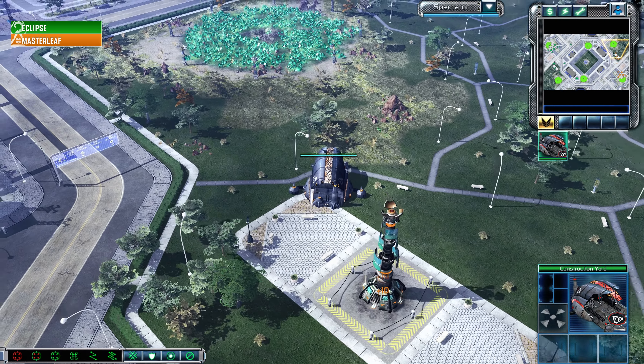This is going terribly for Eclipse. Somewhere that Engineer popped out — I assume to grab that Tib Spike — and this Tib Trooper is slowing down the Harvesters, making it harder for them to escape. Master Leaf doesn't have a lot of bikes left, one Harvester down, and this is an expensive attack. The ball gets the damage but not a lot on that Reckoner.